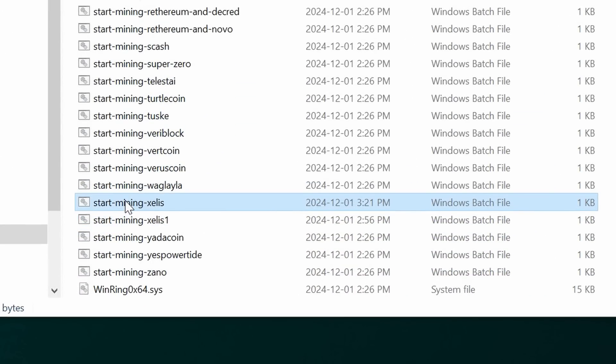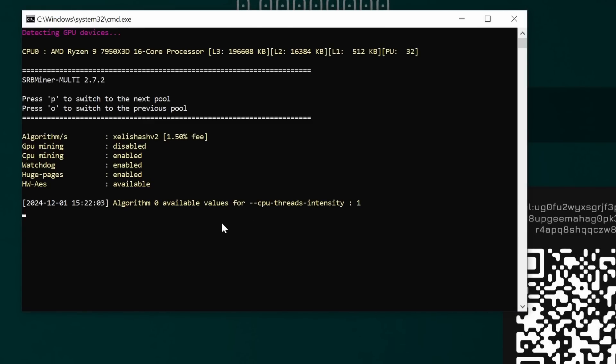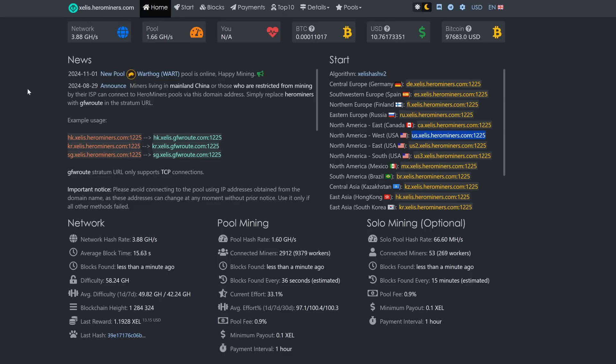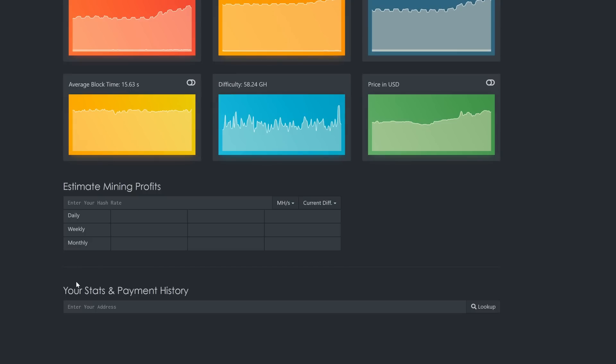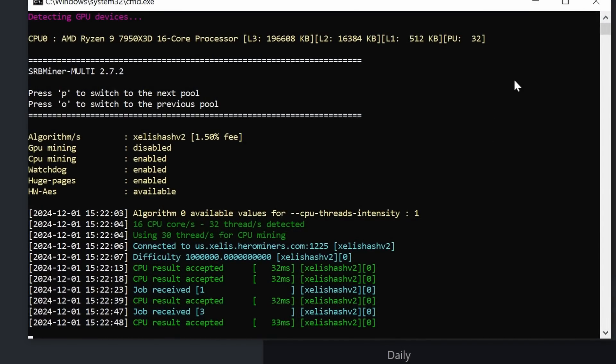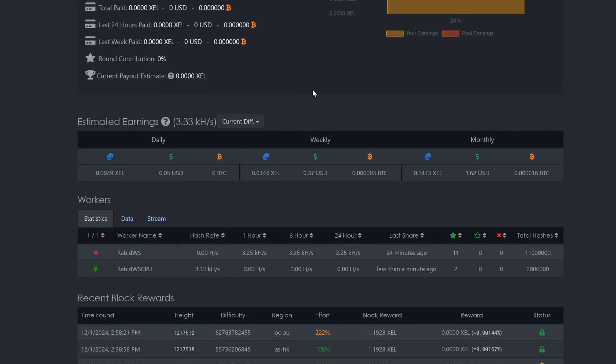Close it out and double-click the bat file we just made. It begins running the miner, detecting GPUs but not running them - and you can see we're using 30 of 32 threads. While waiting for the miner to fire up, come back into the pool, scroll down, and enter your wallet address to make sure things are starting to get detected. Hero Miners is usually pretty fast - we can already see 'rabid-workstation-cpu' is up and running, green, and starting to find accepted shares.